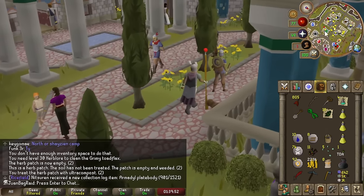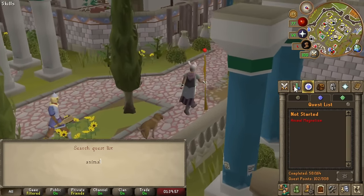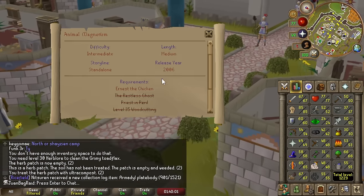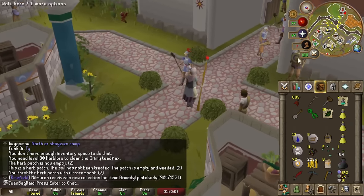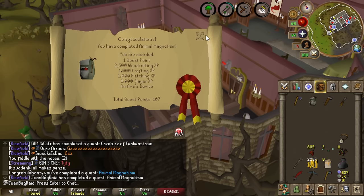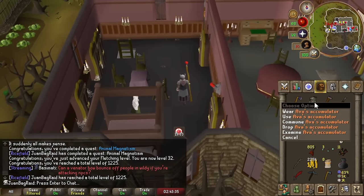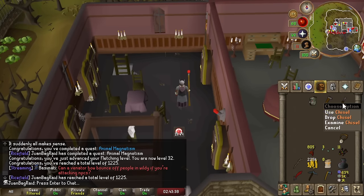We're going to take a little detour to unlock Ava's Accumulator, because we do have the Range Level to get it — I just need to do Ernest the Chicken and that's it. I think it's going to be worth it because the Accumulator is very easy to get back. Ava's Accumulator unlocked, and I can also just buy it back from Perdue apparently if I were to drop it and lose it. So that's really sick — very convenient to get back.